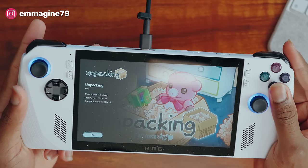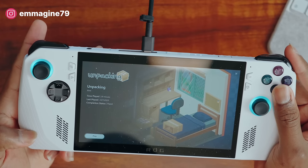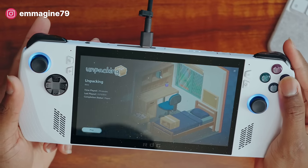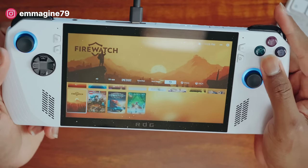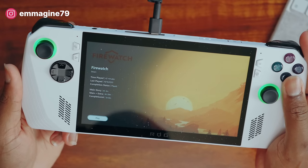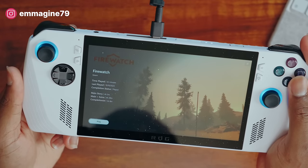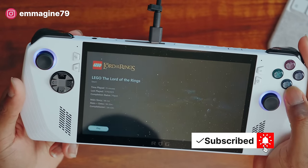Unpacking is another indie game I'm playing — I've been trying to play a lot of indie games this year, like Venba, a flying game, Firewatch, and Unpacking, going through all kinds of indie games. Most of them I installed via Xbox Game Pass because the library there is really nice and I can maximize my subscription every month. Firewatch is a very chill, relaxed game — I like the visual style and wanted to play it for a long time. On the Switch it was hard to justify the price, but it's included in Game Pass.